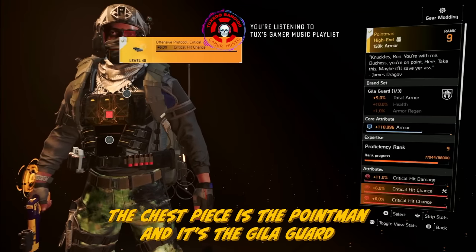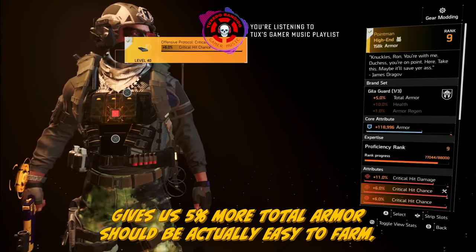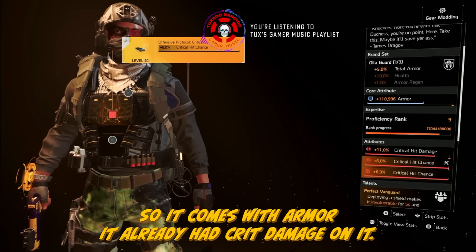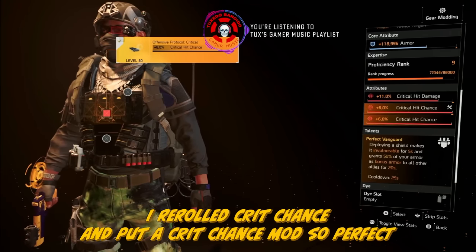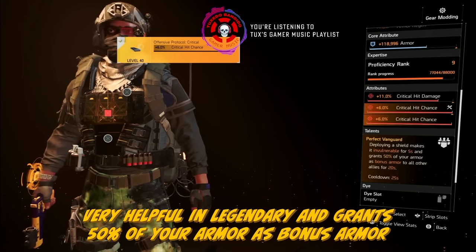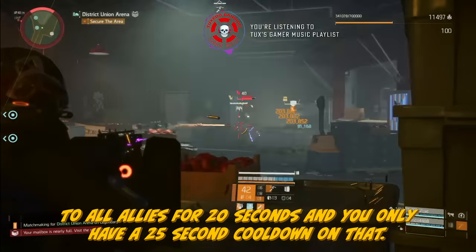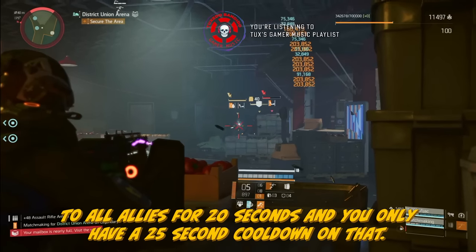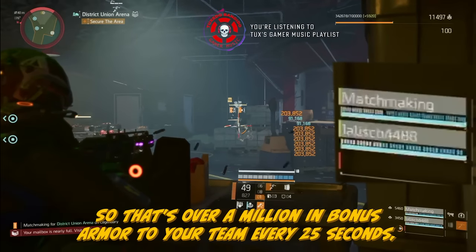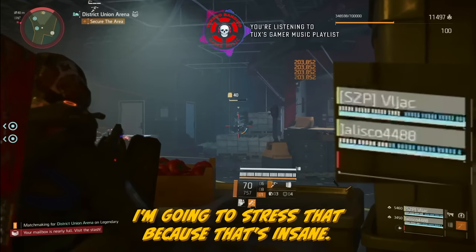The chest piece is the Point Man from Gila Guard, giving us 5% more total armor — it should be easy to farm, but you can buy it right now from the Countdown vendor. It comes with armor and already had crit damage on it; I rerolled crit chance and put a crit chance mod. Perfect Vanguard: deploying the shield makes it invulnerable for 5 seconds, very helpful in legendary, and grants 50% of your armor as bonus armor to all allies for 20 seconds — with only a 25-second cooldown. So that's over a million in bonus armor to your team every 25 seconds.